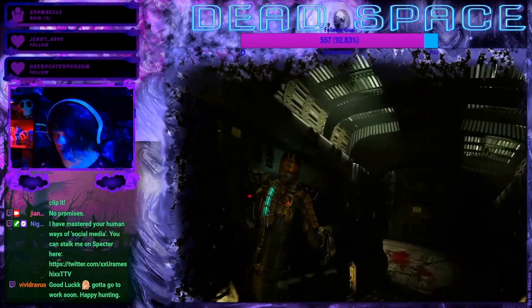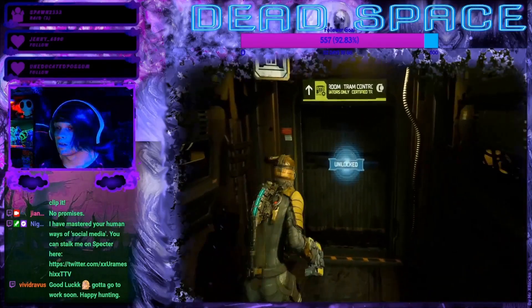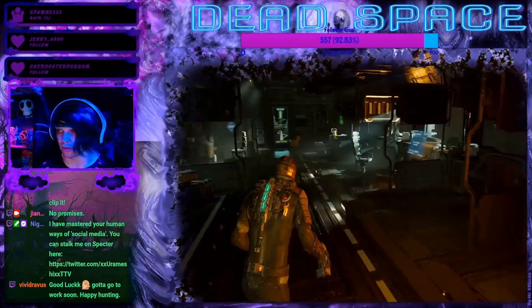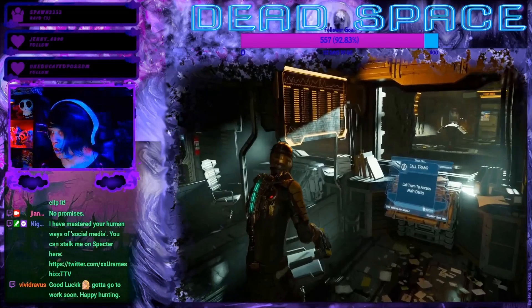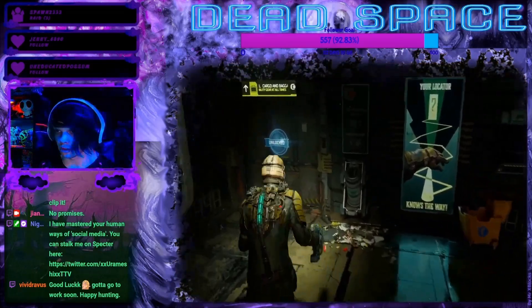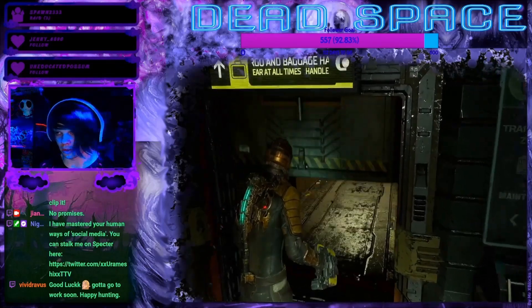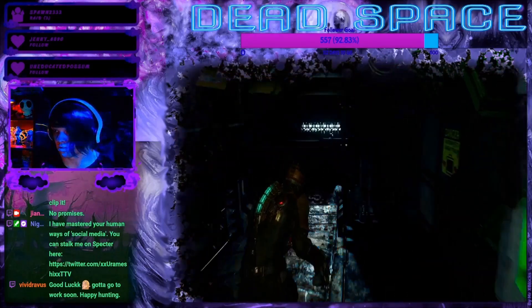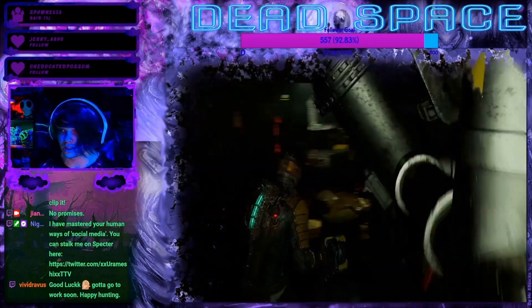Let's head back into this room and see how to progress — the answer has got to be over here somewhere at this end of the ship. My stasis is also running low so I should think about hitting up a machine to refill it. This looks blue — we're gonna go back down into the corridor where I killed the spitty dude and use the stasis machine to refill my stasis, then run back up here.